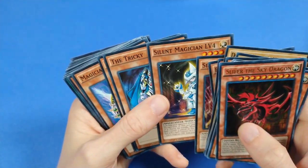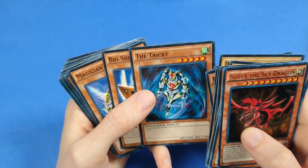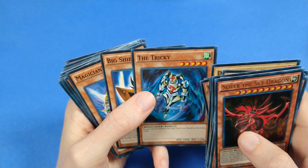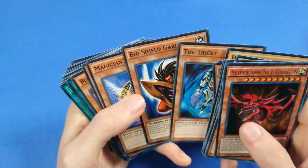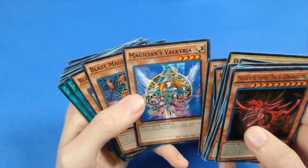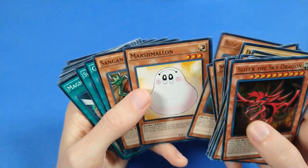Silent Swordsman level 8 and the level 4 to bring it out. The Tricky, which is almost a good card — Cyber Dragon just puts it to shame, though. Big Shield Gardna — sleeper hit in my opinion. Magician's Valkyria, Blast Magician, Block Man — I'm not sure if this is a Yugi card.